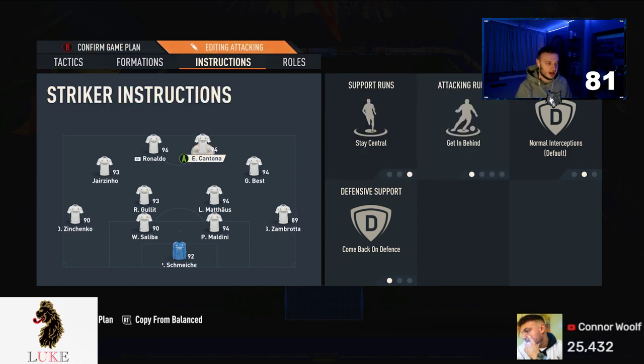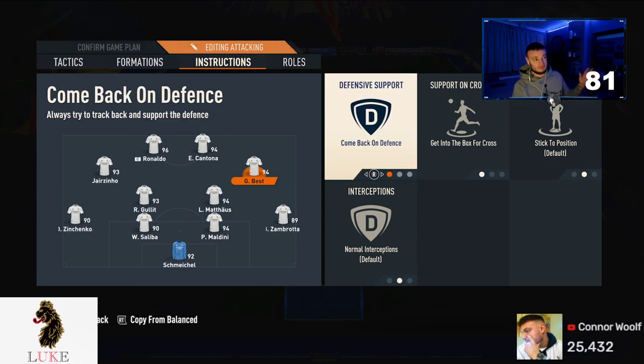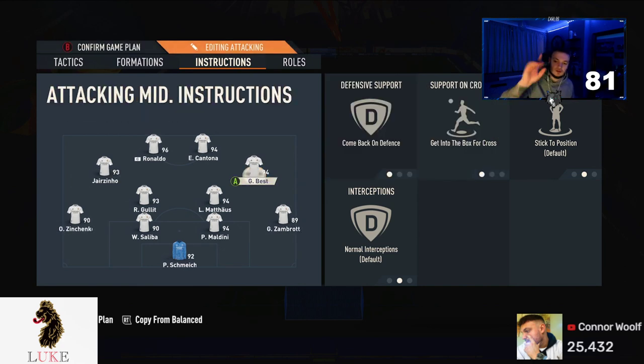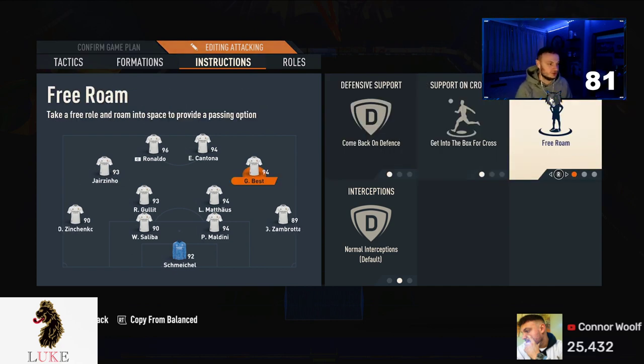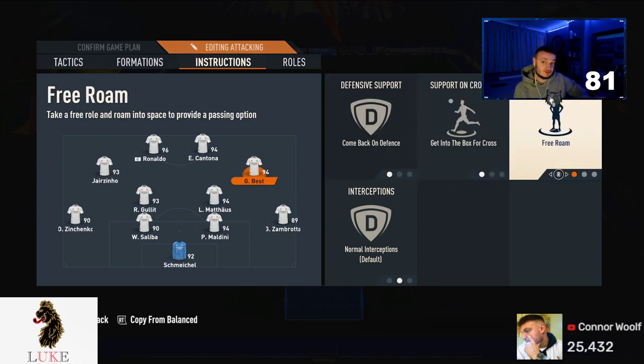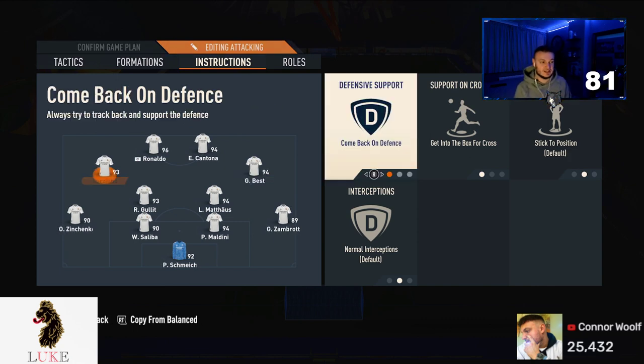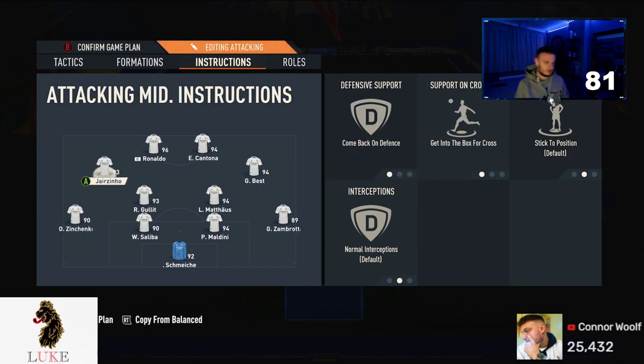The LAM and RAM haven't changed all year — probably not even in the last two years of using this formation. Both are on Come Back on Defense and Get Into the Box for Crosses. One tip: if you're struggling to create opportunities, put one of them on Free Roam — they'll drift into the CAM area and help close that gap between the CDMs and strikers. But personally I prefer them staying in their wide positions.